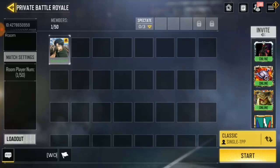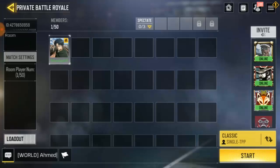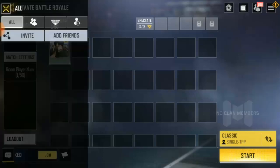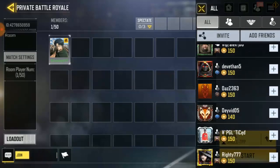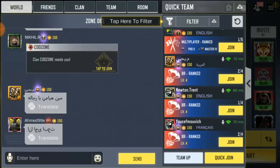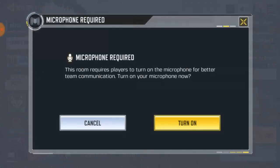If you want to change the player perspective mode to TPP or FPP, you can do it right here. Everyone can play TPP, or switch to FPP if they want. If you want to invite your friends, click on Invite Friends and invite up to 50 friends. You can also do a global invite by sending an invite from this option.